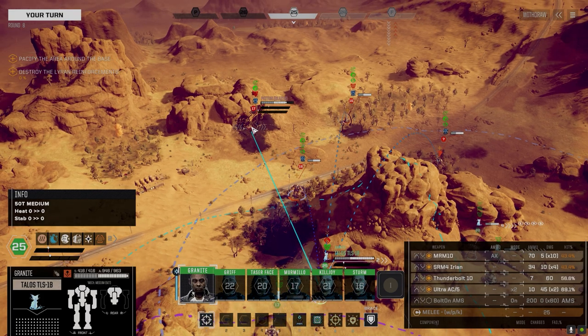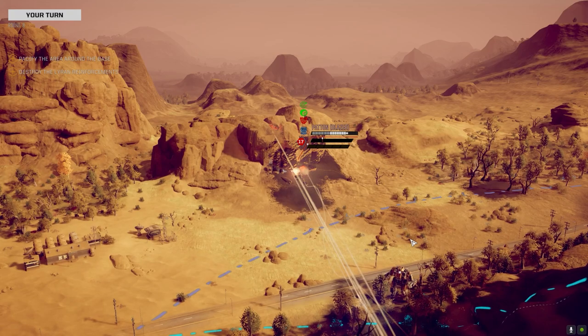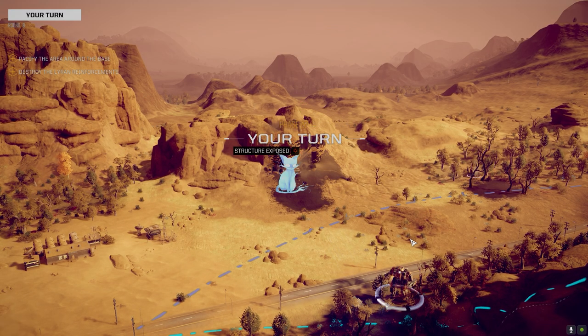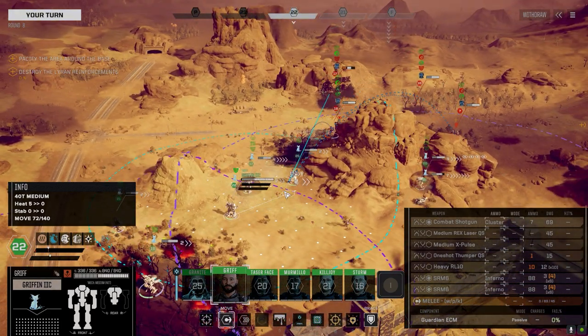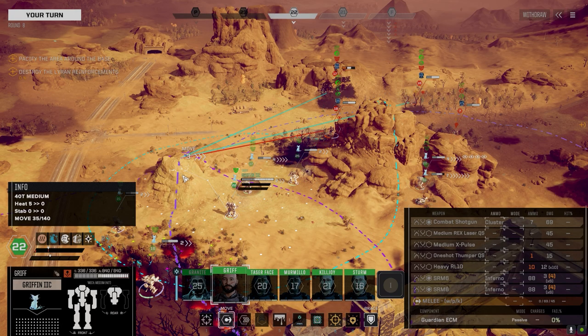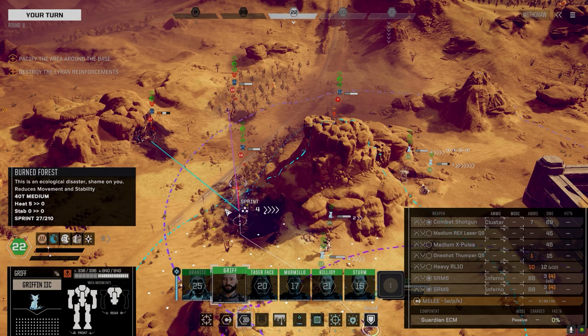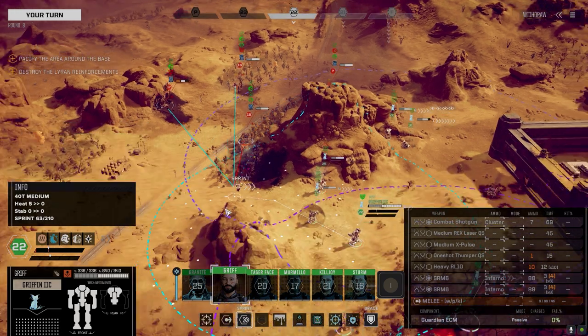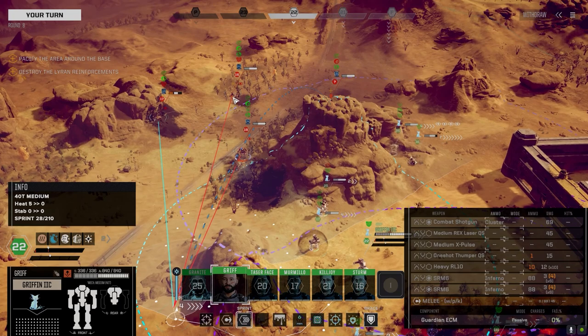Let's fire it all - copy that. Okay the Ultra hit and the Thunderbolt hit. Do I want to shoot over my head or move more? Do I put the Quickdraw between me and the SRM carrier, or is he in position to potentially shoot this turn if he gets good movement? Yeah he is totally in a position to shoot.